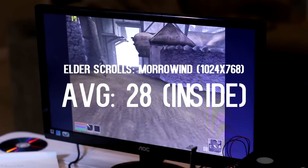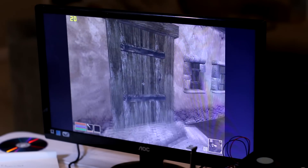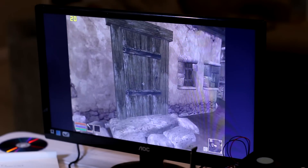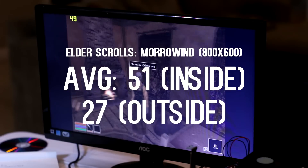Onto Morrowind, a game from 2002 or 2003. This was probably the hardest game for me to play, and I think the single-core CPU made a huge difference. If I had a dual-core I probably would have gotten much better performance. At medium viewing distance and low shadows at 1024×768, I averaged 28.75 FPS inside a building, but outside it dropped massively to around 20 FPS — kind of unplayable. At 800×600 it was still pretty choppy outside, averaging around 27 FPS, but inside it was up in the 50s.